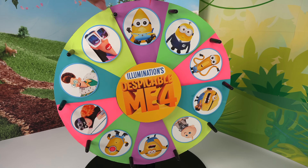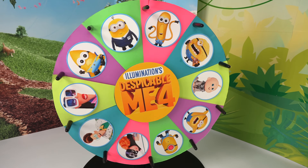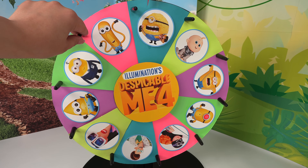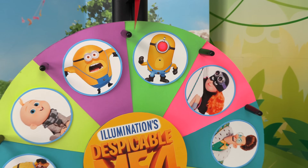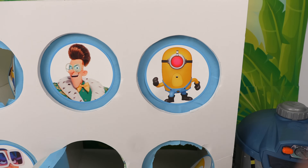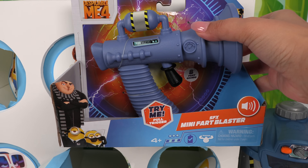We're on round six and we didn't land on Baby Gru yet. We landed on Mega Jerry again — whenever we land on a repeat, we're just going to spin again. We landed on Mega Mel! Mega Mel needs to learn to control his mega powers. One, two, three — we have something ginormous in here. It's a mini fart blaster!